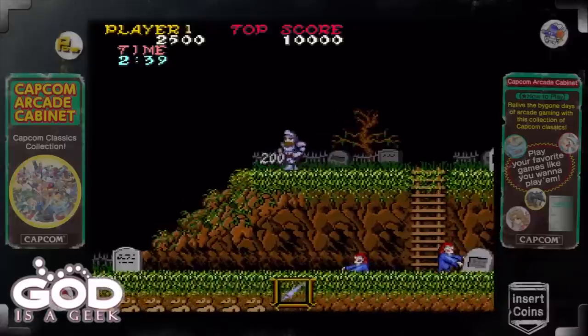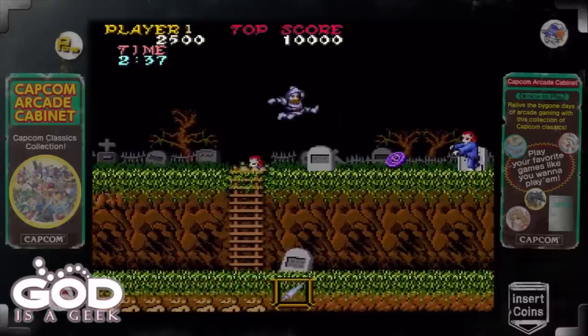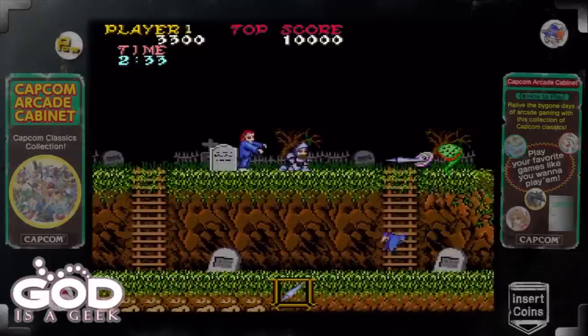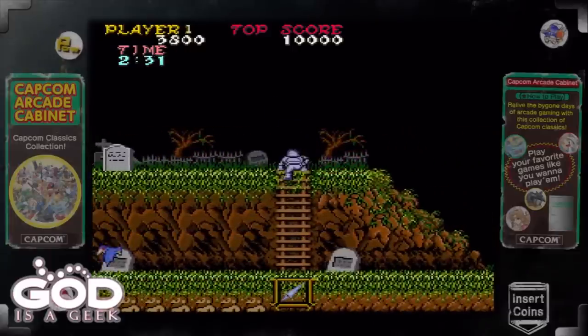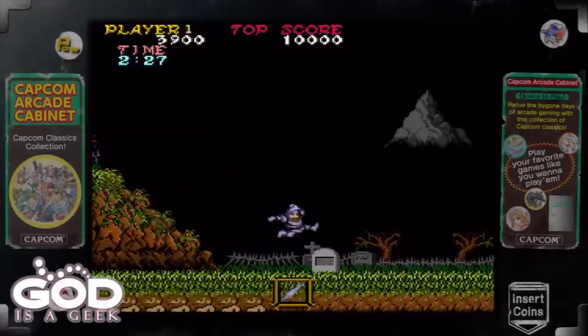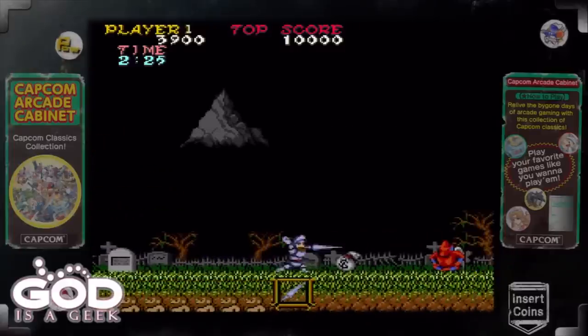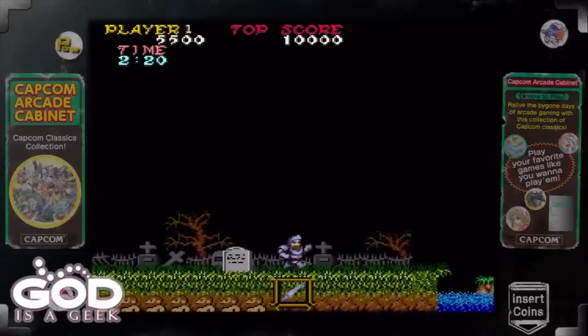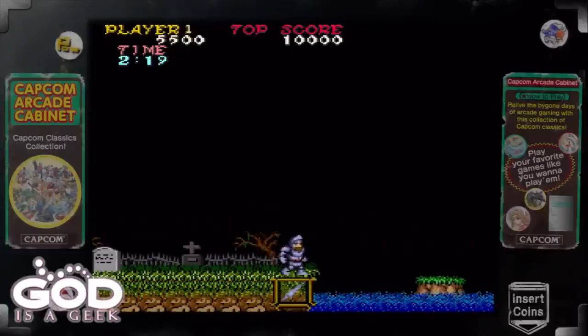Gameplay is simple. As you saw in the beginning, the little opening sequence — a demon appeared, took the woman that you were with, girlfriend, wife, whatever she is — it doesn't really need to be explained. It's never explained in Mario who Princess Peach is, so why should Ghosts and Goblins be any different? Basically you just got to go and save her.